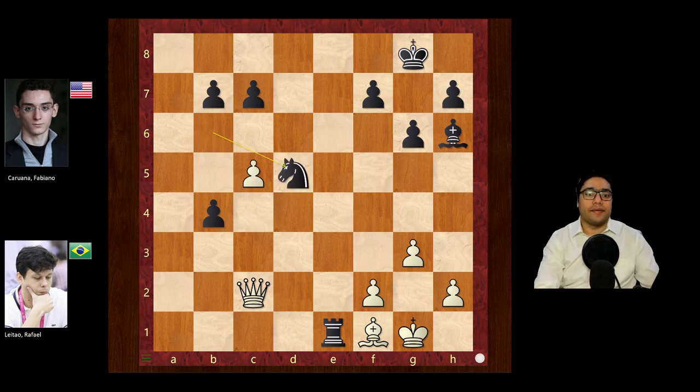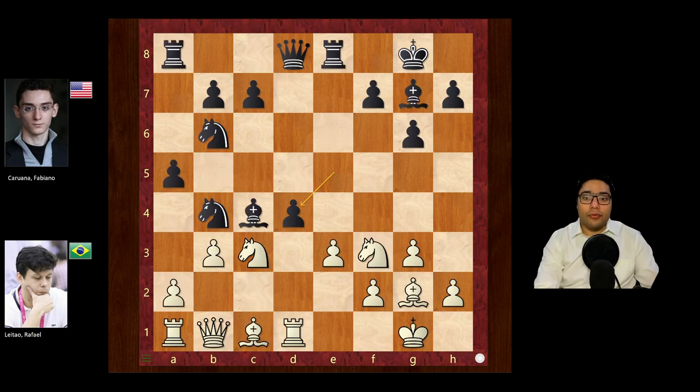Black is okay here. The passed b-pawn will keep white occupied to some extent, the king is not very safe, the rook is active, the bishop is active, the knight is placed quite well. This was known theory. But if we go back — after e into d4, if white were to play e into d4 in this position...